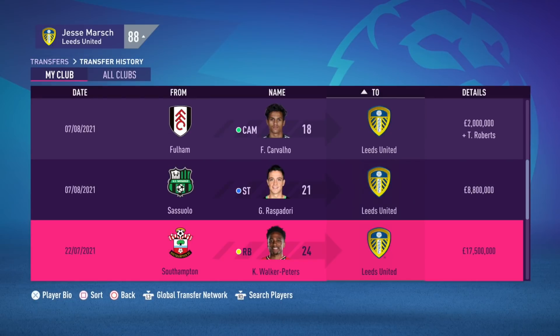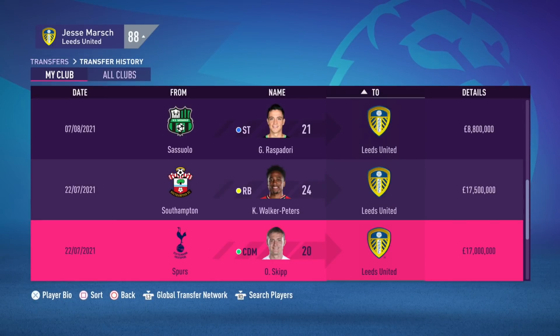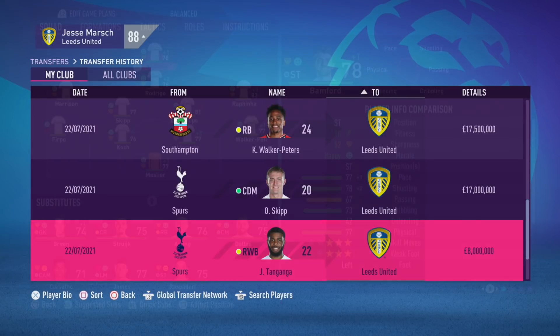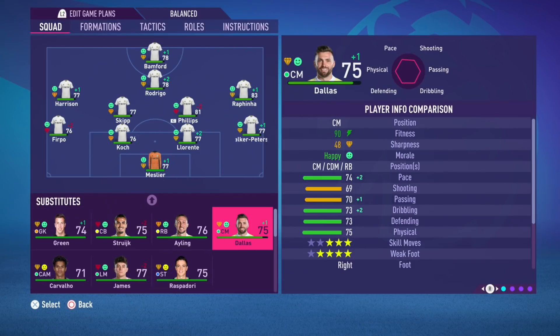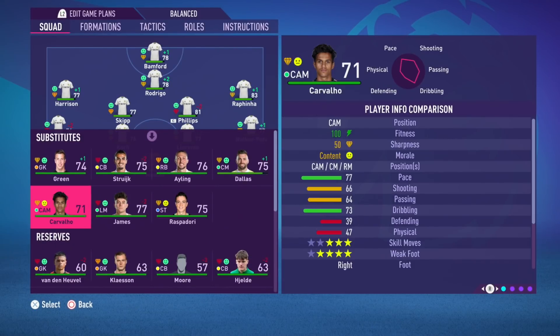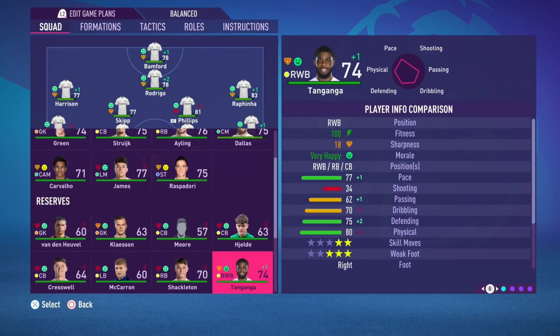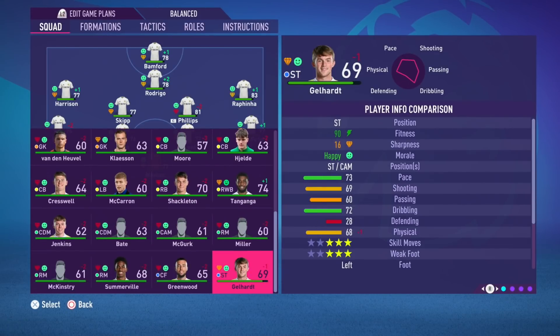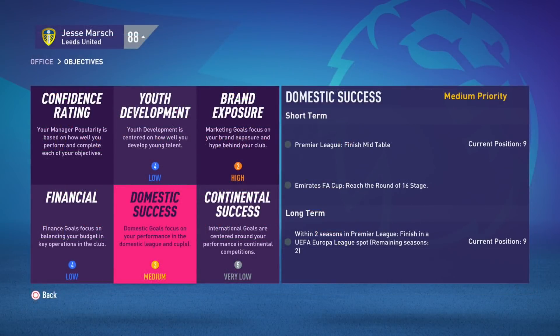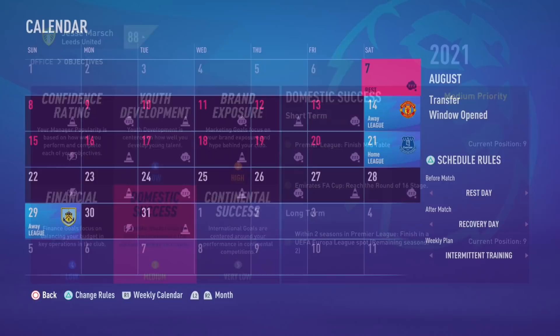In the end with Leeds, we sold three players for just over 10 million — Forshaw, Klitsch, and Cooper, all in their late 20s or early 30s. Six players came in for 63.8 million, a net spend of over 50 million. Oliver Skipp and Kyle Walker-Peters go straight into the first eleven; on the bench you have Raspadori with 85 potential, Tanganga and Etienne Green both with 82, and young Fabio Carvalho.